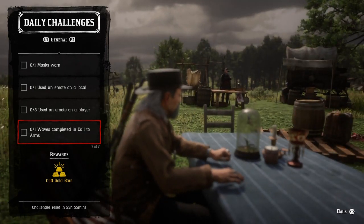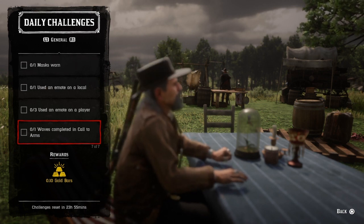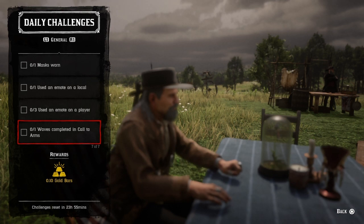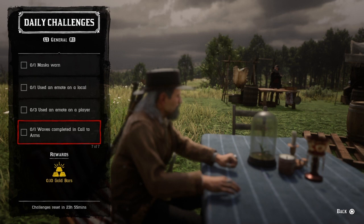One wave completed in Call to Arms — open up your satchel, go to documents, go down to telegrams. You can do a regular Call to Arms or the Halloween Call to Arms. Just complete a wave and that challenge will be completed.